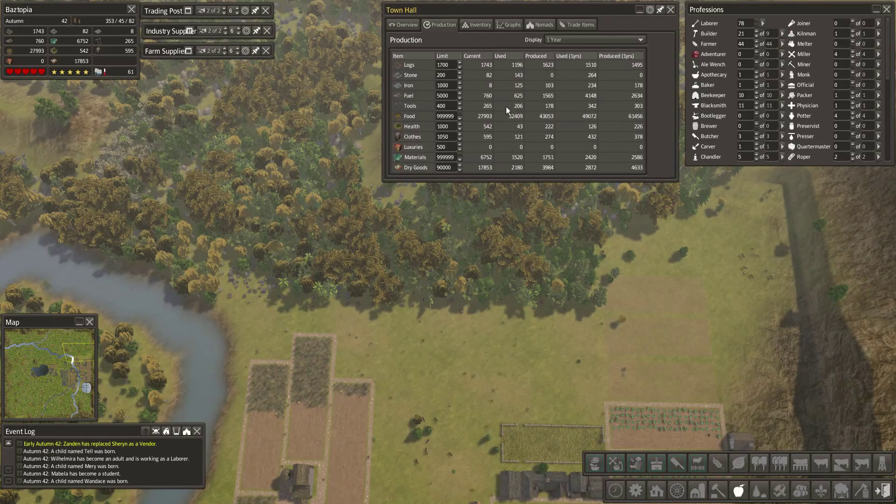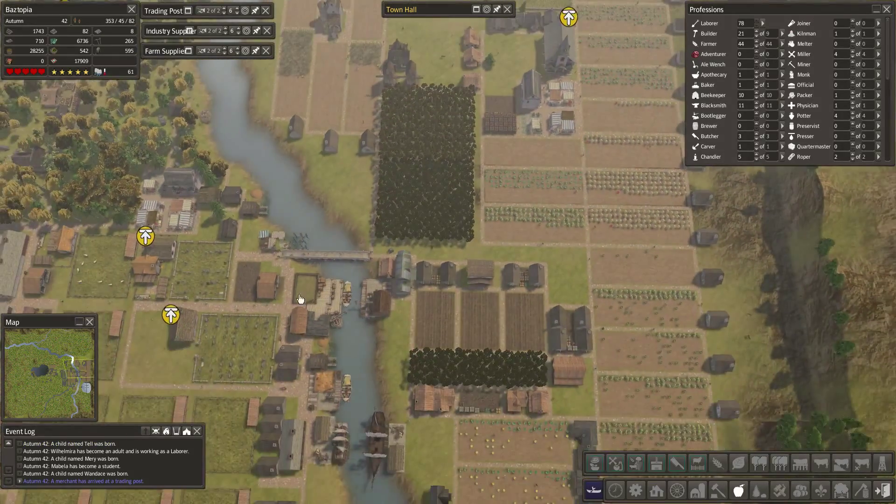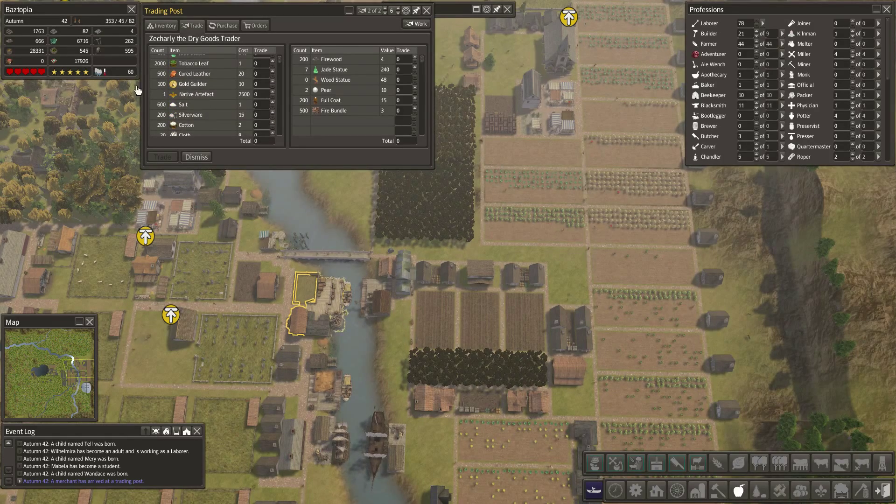Let's see how our corn is producing — oh yeah, corn's producing really well. We produced a lot more food last year than we actually used and we're producing more than we need now. The question is how much of it did I buy — I don't remember. There's a problem with having so many traders — we end up with a ton of them.